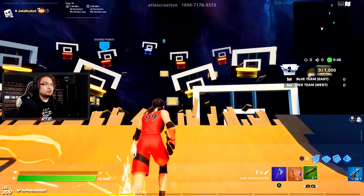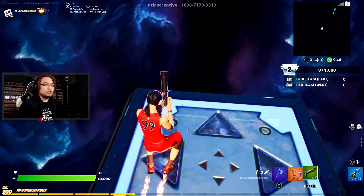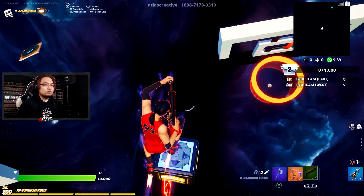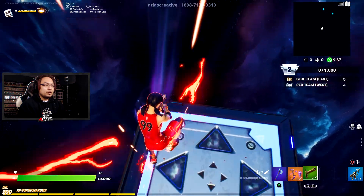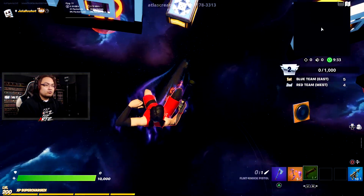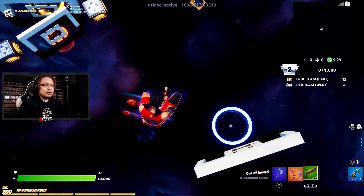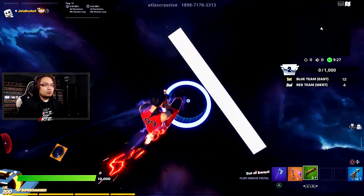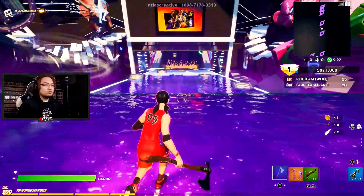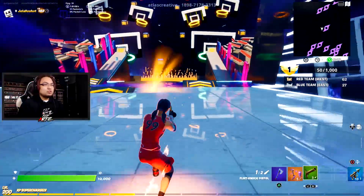Pretty much all you want to do is have your revolver out and just follow this route every single time. You should always be able to get the blue one — the 50-point hoop. There's one for double points but we're not too interested in that. If you do this right, you can turn around, and when you feel like you're already falling down, go ahead and shoot once, shoot again, and just try to aim right for the center. Easy 50 points right there — just rinse and repeat. That's all it is.